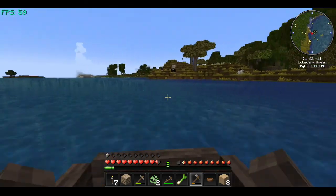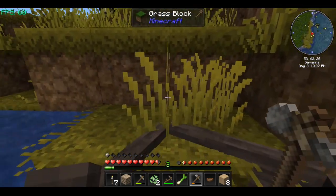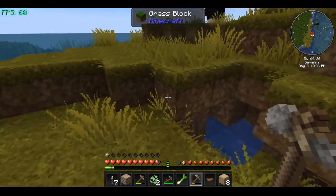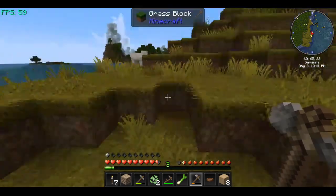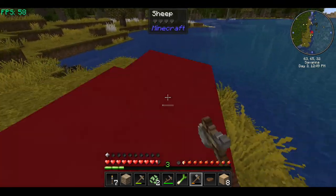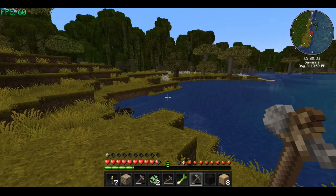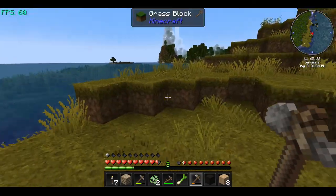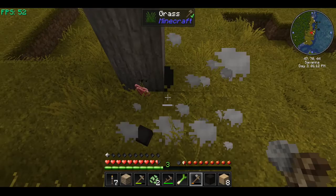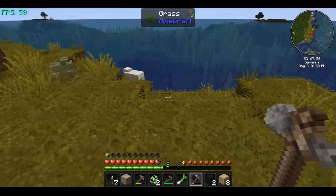I probably should bring these guys home with me. Where'd the black one go? Sorry to do that buddy, but I need your wool. I know there's at least one more black one, and that light gray one there — there's the other black one. So we got two of them. Now if I can get some ink sacks.